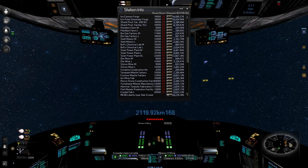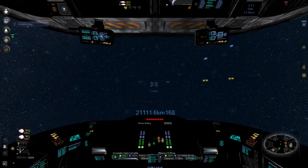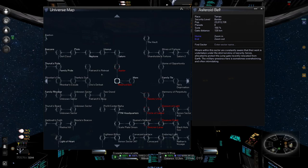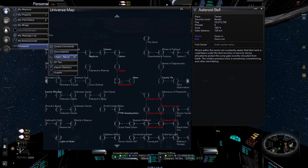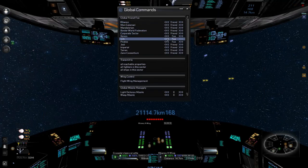That's spendy but I think we just gotta start doing it. Let me check the universe map — I'm in the asteroid belt right now. I'm going to switch global commands.